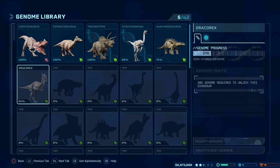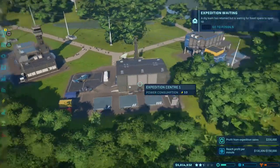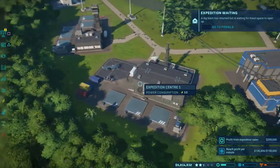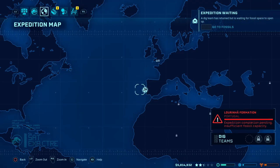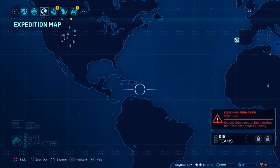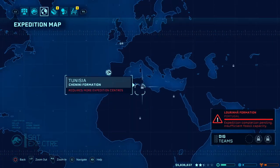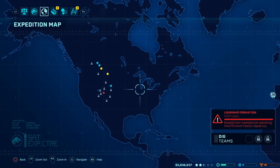This is where our next two buildings come into play. First of the next two we have the Expedition Centre. For the purposes of this tutorial we're actually going to discover a new dinosaur species, beginning with its genome progress at 0%, and I'll show you how to raise it to 100% for perfect success rates in incubation. The way this works is like this.